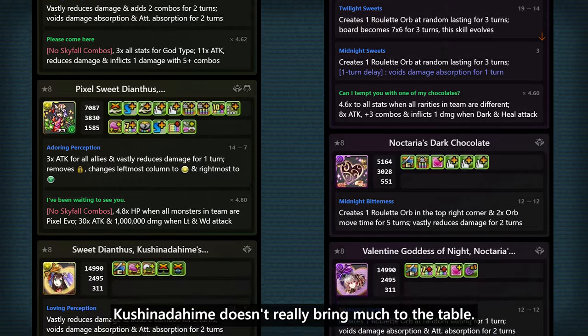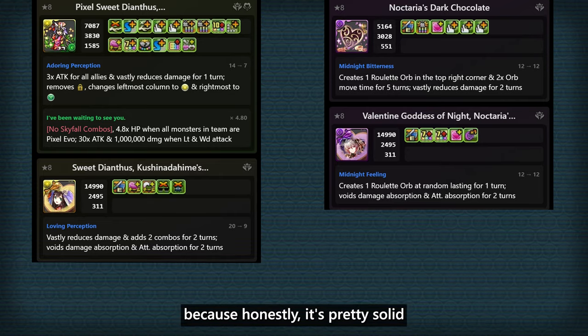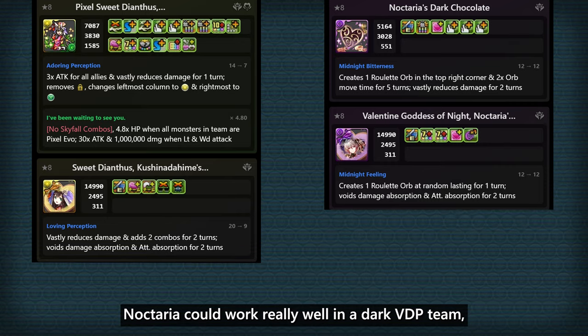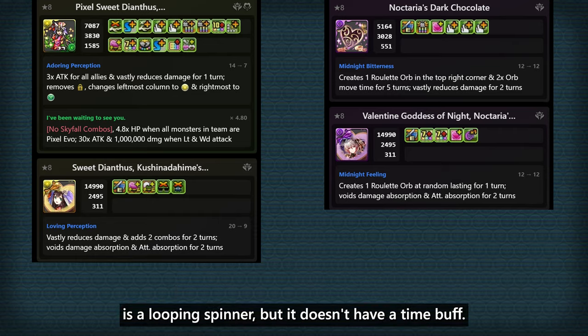Kushinara Hime doesn't really bring much to the table. I think most people are just gonna use her as a Valentine Kodo leader and then just Evo her into her equip, because honestly it's pretty solid as it gives you some bulk and 2 full resists. Noctaria could work really well in a dark BDP team, but I'm not a big fan of her active. The base one doesn't have a skill charge or a delay, and the final Evo is a looping spinner but it doesn't have a time buff.